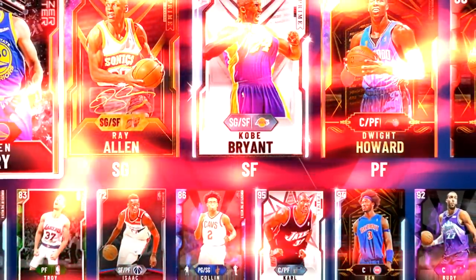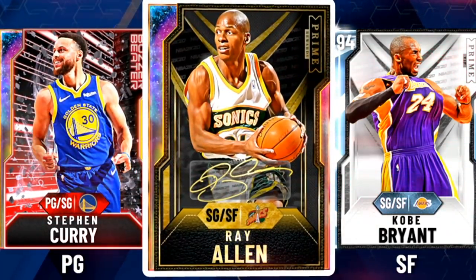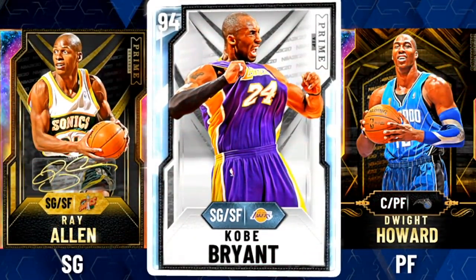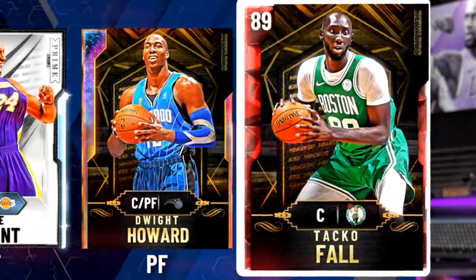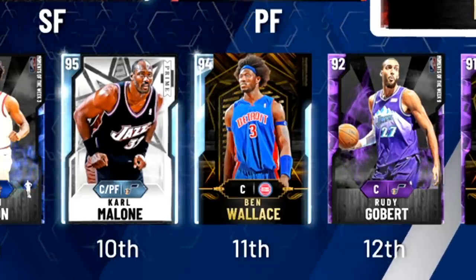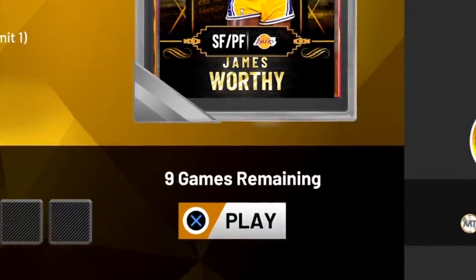And this is the team. Point guard: Stephen Curry — no doubt, the first Galaxy Opal we got. Shooting guard: Ray Allen. Small forward: Kobe Bean Bryant. Power forward: Dwight Howard. Center: Taco Fall. I'm trying something a little different — I don't want Karl Malone to start, and I'm definitely not putting Rudy Gobert in the starting lineup. I don't want to get my guys Corona. It is now time to go online to play a random opponent.